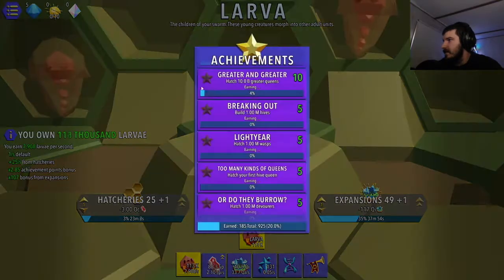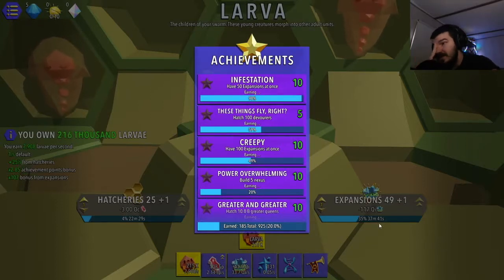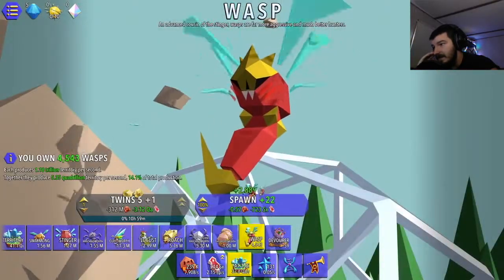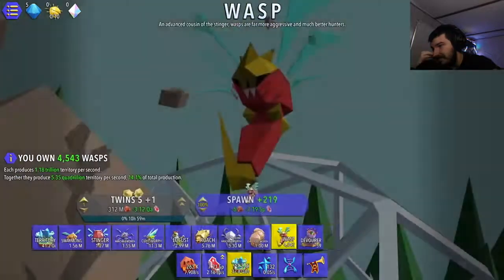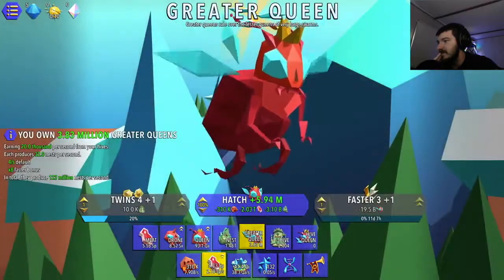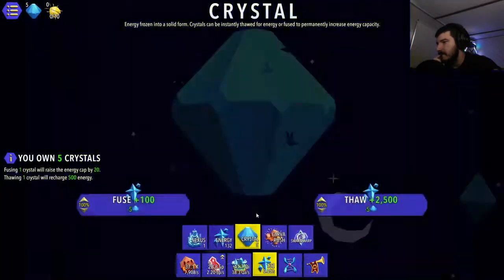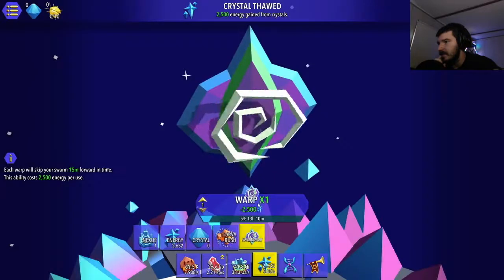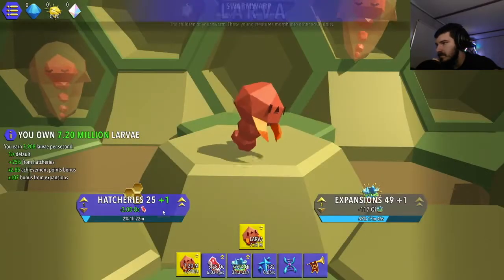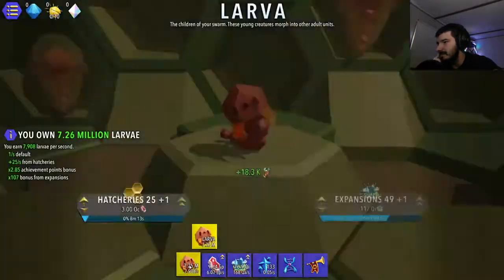It looks like I only got one more time jump left in me. I need two. Unless I can get to 50, I need the one. If I can get another expansion then I can get two time boosts. Time boost! 110,000 of them. Now what's my time? Four minutes. Didn't really change anything. That's a lot of meat. A day and nine hours I'll be able to double meat production again.